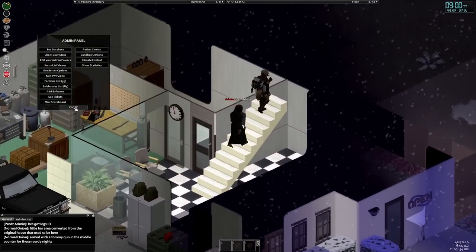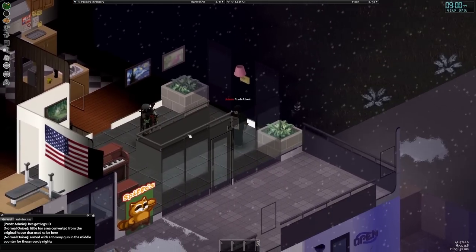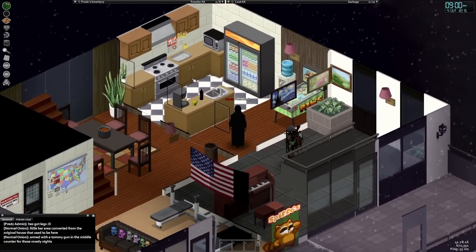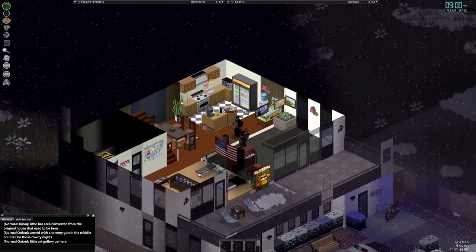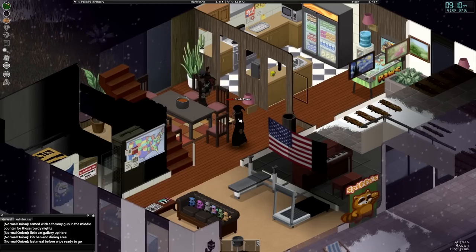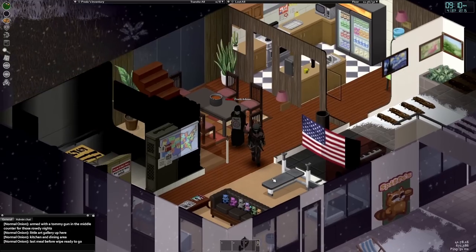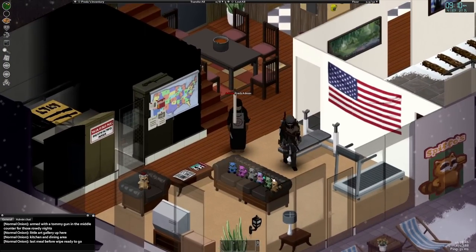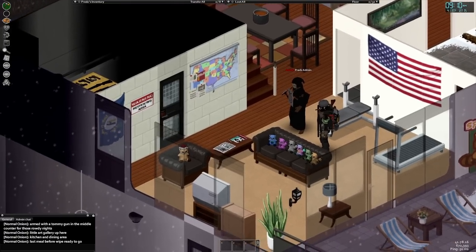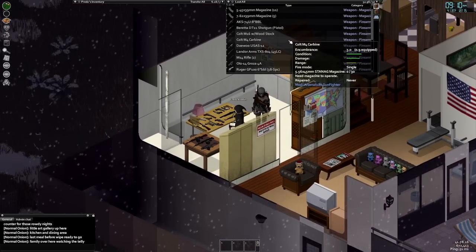Heading upstairs brings us to the living quarters. There's a small middle room covered in various plants and art pieces. Up here is a kitchen with a built-out island, along with some gems like a pinball machine, a calendar, and a coffee maker. Onion also prepared a final meal before wipe day. To the right of the kitchen is Onion's living room — the plushies hold all the couch space, leaving spots on the bench press or treadmill for you to sit. Directly behind the living room is his general weapons storage, with some weapons on display and even more stored in the lockers.